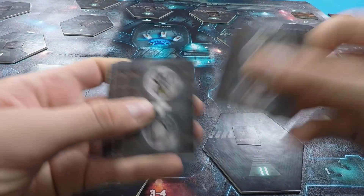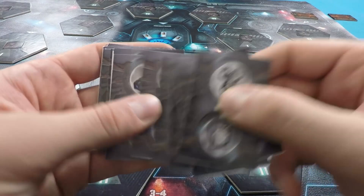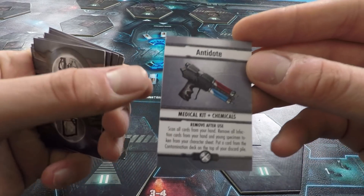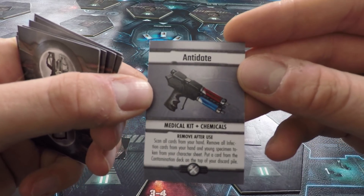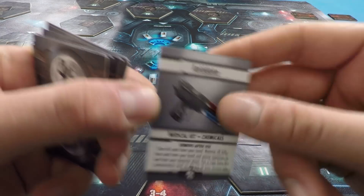We've also got these combo cards. These combo cards depict two different items you can find around the ship, and you can combine them. For example, you can combine chemicals and a med kit to make an antidote — this will remove all infection cards from your hand and any young specimen tokens from your character sheet. The removal of those things is very, very important if you want to survive this alien encounter.